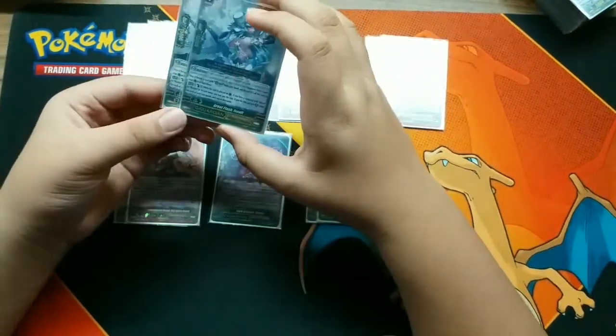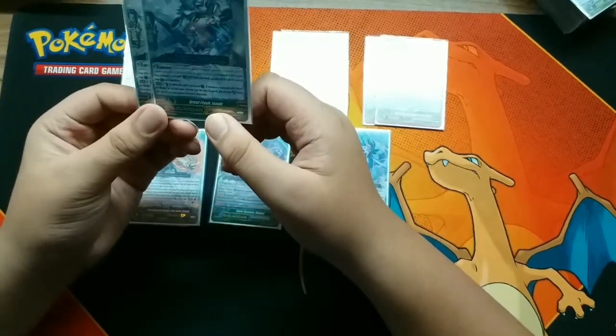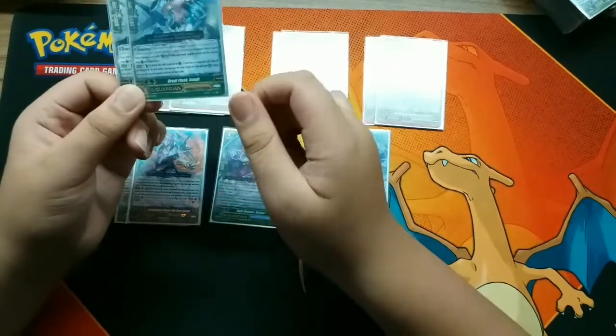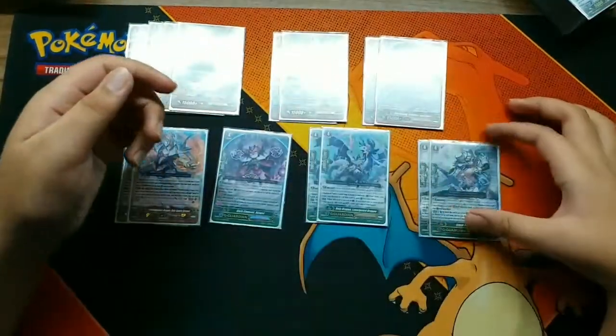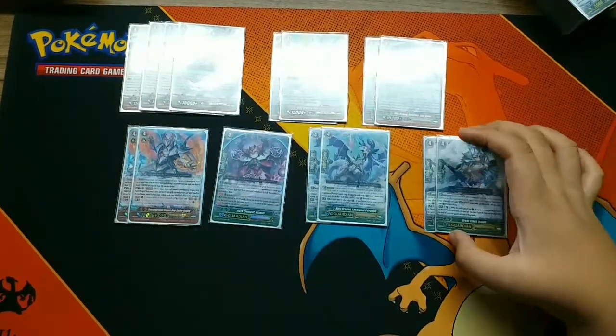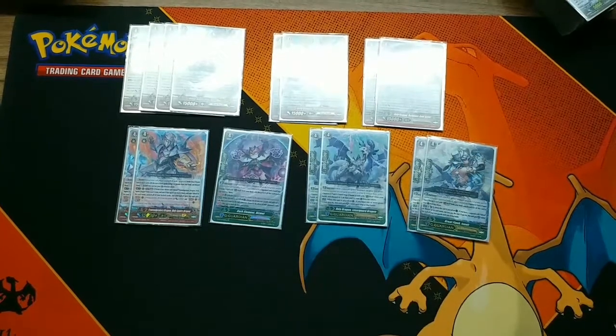Next is two Assault. Best skill: when placed on guardian circle, if you have a vanguard with Offered Bastion's name, it gets plus 1,000 for each of your rearguards. That's the end of the deck profile - thanks for watching and see you next time, goodbye!